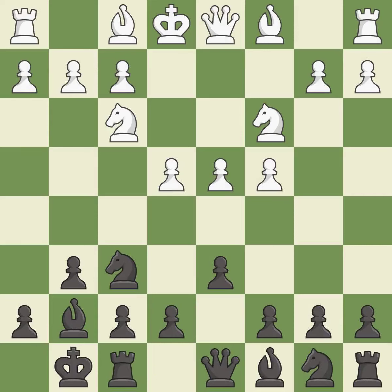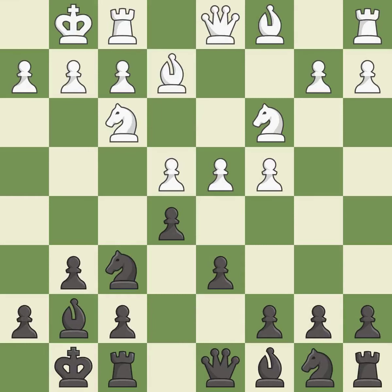nf3 supports the d4 pawn and puts pressure on the e5 square. Castling gets the king out of the center and activates the rook. b2 develops the light-squared bishop and prepares to castle kingside. e5 takes space in the center and immediately attacks the d4 pawn. Castling gets the king out of the center and activates the rook. na6 develops the knight and maintains flexibility; black may continue with c6 and nc7 in the future, depending on what plan white selects.